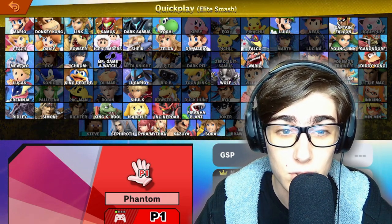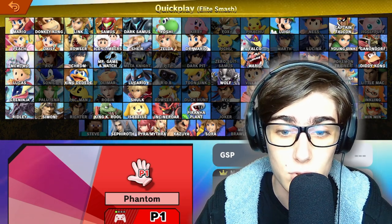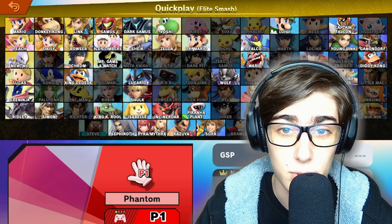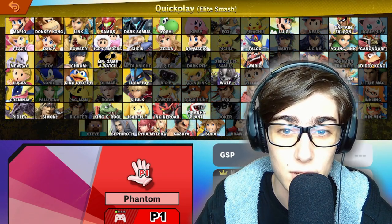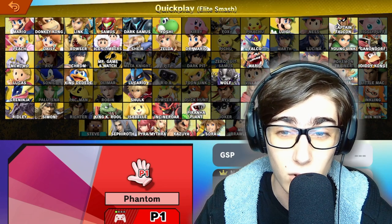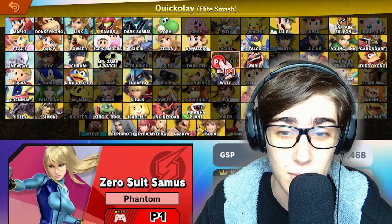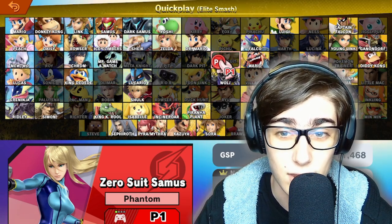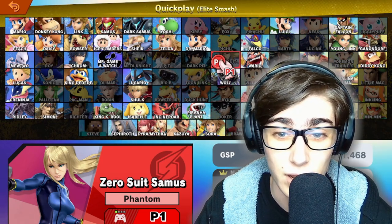We've already finished the Xenoblade series with Shulk, Pyra, and Mythra — those were just two characters in the same series that were pretty easy to finish. And if you remember from my Samus Elite Smash video, I said we had almost all of the Metroid characters in except for one — it was Zero Suit Samus that I forgot to include. So we're going to go ahead and do Zero Suit Samus's Elite Smash run now.